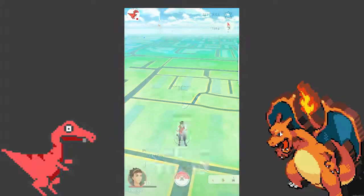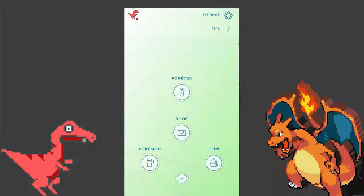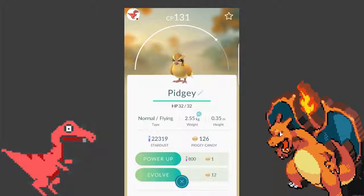So what you want to do for this tip is save up the Pokemon that you can evolve. For example, I got a ton of Pidgey candies as you can see, and to evolve one Pidgey it only costs 12 candy.